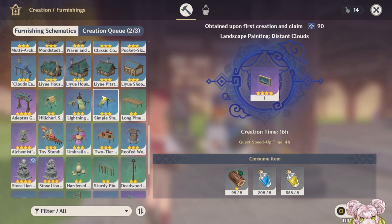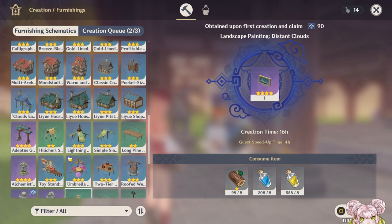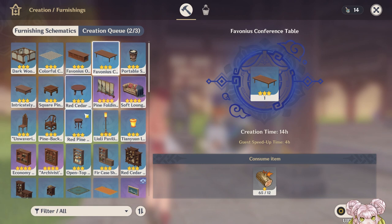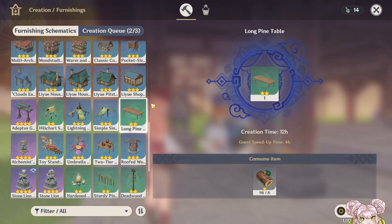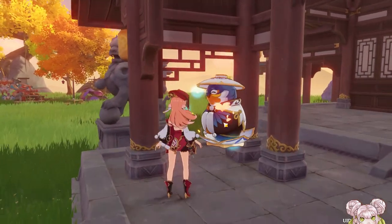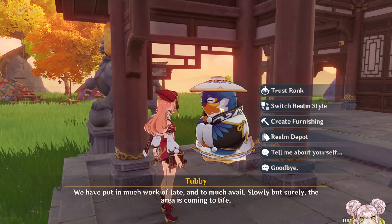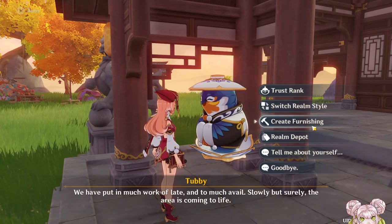So the four stars give you 90 trust rank XP. The three stars give you 60, and the two star items — the green ones — give you 30. And if you're purchasing your blueprints in the shop, we could purchase a green one and a blue one.